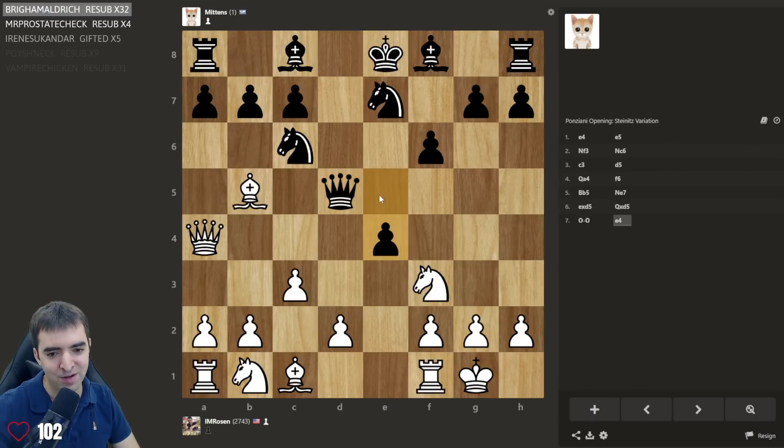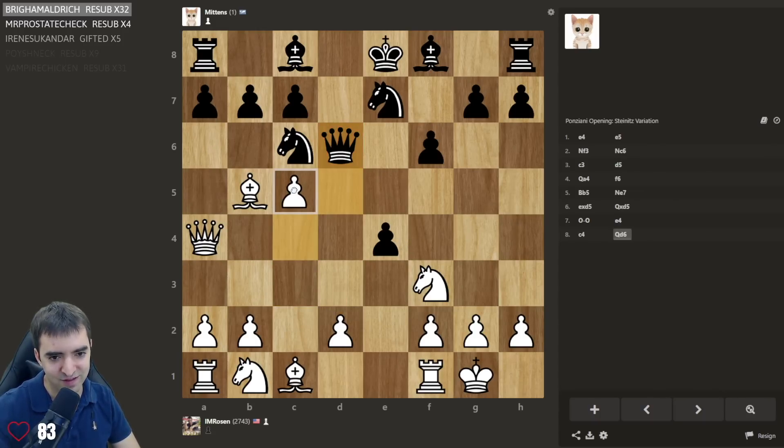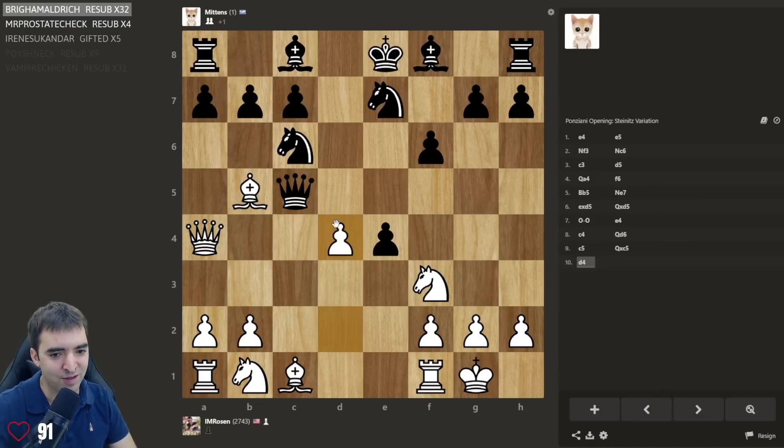Let's see if she knows the theory. Yeah, so this e4 move is playable but then c4, and the main thing I remember is queen c5 — or wait, no — queen d6 and then c5. Yeah, this is some very obscure opening prep, and then d4. If en passant, I play bishop e3. If that move, I have to start thinking.